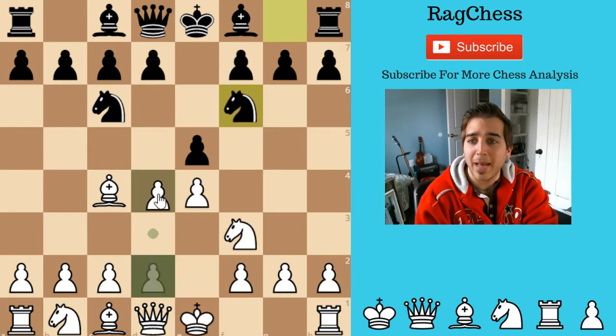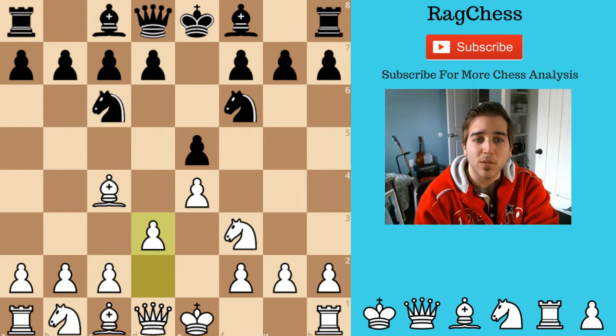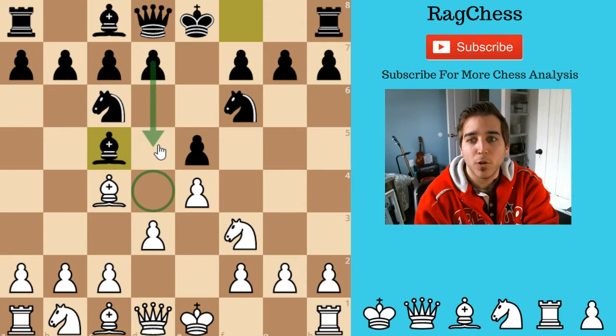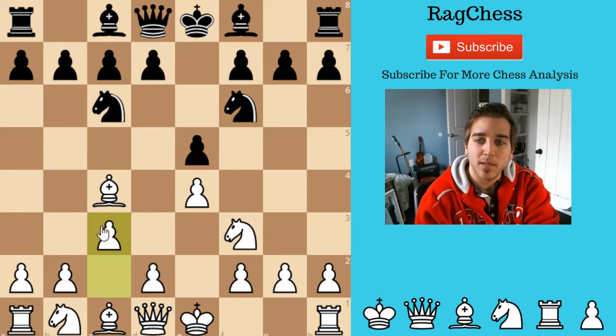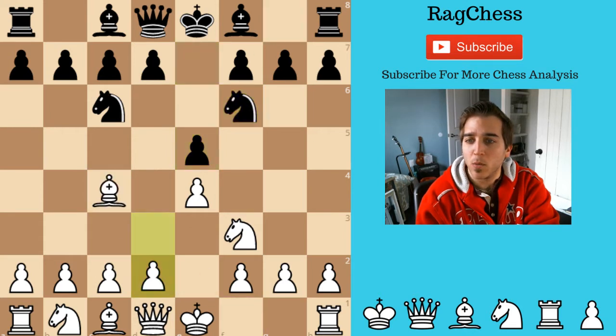Another option here would be the Max Lange attack with D4 — I'm actually studying that right now. But I played a little bit slower: I played D3. That's perfectly fine. Main ideas in the Italian game are just that you want to defend the E4 pawn because the Knight is attacking it. The Bishop didn't quite come out early, but his next move is Bishop C5. So both players are fighting for the center. Black could potentially push D5 eventually. The opening I'm playing has transposed into Guico Pianissimo.